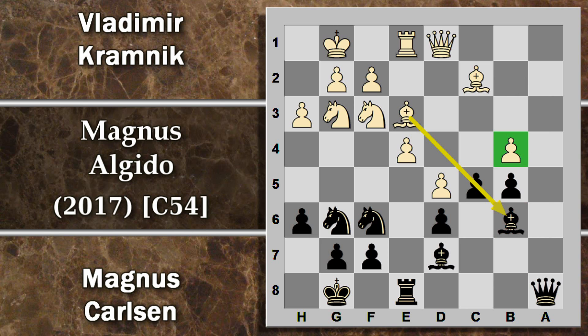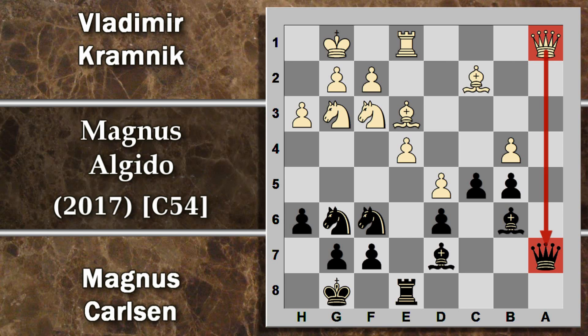Kramnik gioca B4, cercando di sfruttare l'inchiodatura del pedone C5. Chiaramente qui non si può prendere, perché altrimenti il bianco guadagna l'alfiere in B6. Carlsen gioca donna A7, buona mossa perché schioda il pedone difendendo l'alfiere e si prepara anche a raddoppiare per conquistare la colonna A. Per bloccare il controllo della colonna, Kramnik gioca subito donna A1, opponendo una donna a una donna. Torre A8 come idea di gioco non è molto produttiva: il bianco sembra aver ceduto la colonna ma il centro del bianco diventa forte e questo controllo della colonna A da parte del nero sarà molto poco utile.